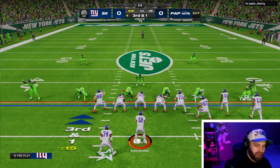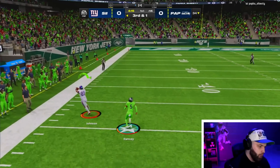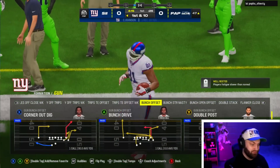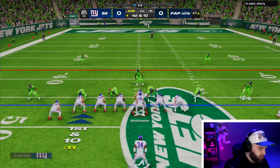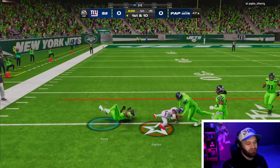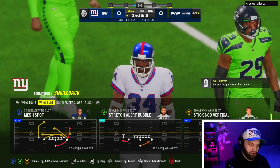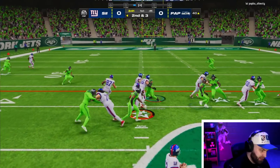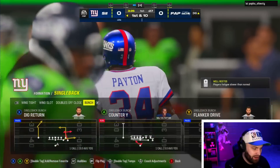Third and one — I want to pass and run at the same time. I don't know what that defense was, everything was wide open. Now we bring out multiple tight ends and run a stretch — yes sir, we beat Jalen Ramsey! He hasn't had huge plays yet but he's looking good. Gronk actually missed the block — could have been gone, but we pick up the first down.